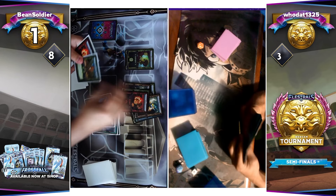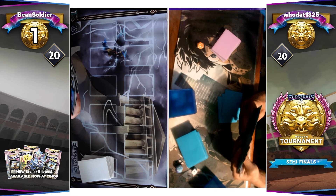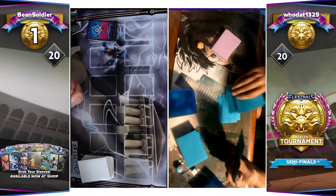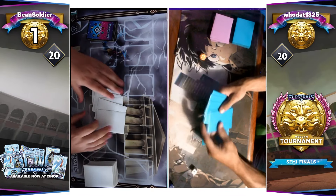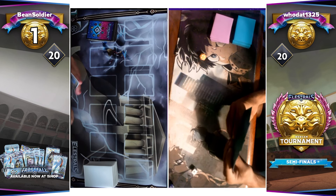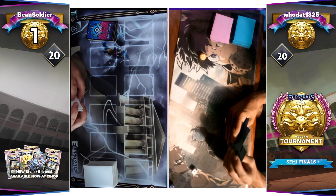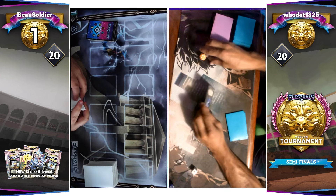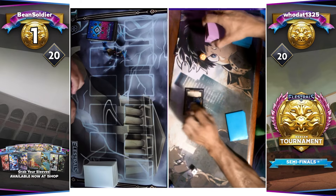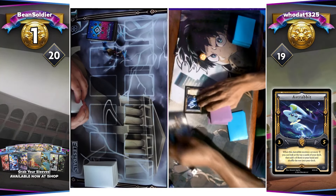Beansoldier takes an 8-3 on the scoop but was in a pretty powerful position, moving to 1-0 in this best-of-three clash. Beansoldier, our previous tournament winner and Illustriad Season 2 champion — he's not messing around. Houdat taking a loss in Game 1 does have the opportunity to choose who goes first going into Game 2. I think given his deck and what he's trying to run, he probably wants to go first. It's not like you're scared of Lavalith if you're Houdat, because you're kind of playing the deck that wants to run it — and he's looking like he's going to kick it off with a Rabbit.